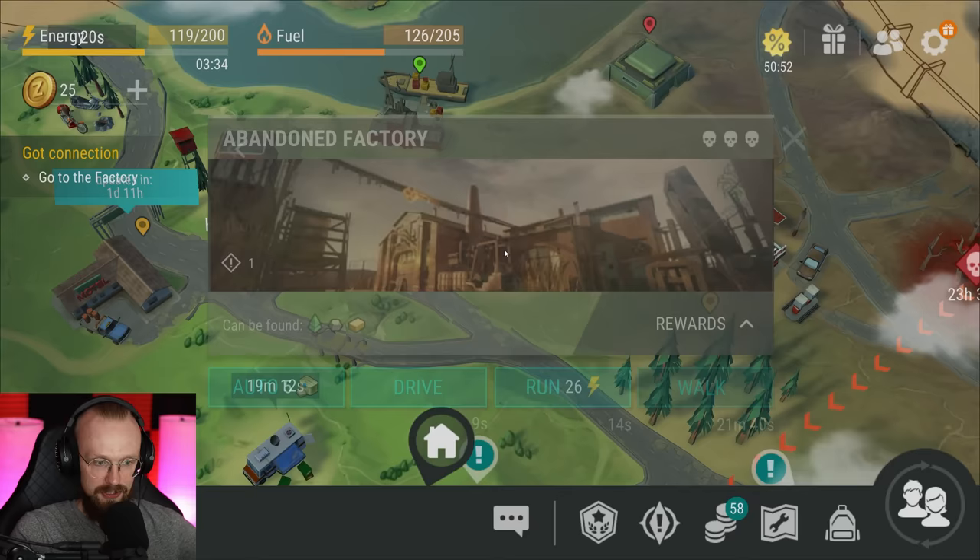Going back to the topic of the abandoned factory — this place is just a medium place. It doesn't have that great loot. It's only useful for the very beginning when you need to get those two antennas and whatnot. You'll need more antennas for other buildings at the settlement, but that's it. The abandoned factory doesn't really give any insane resources.